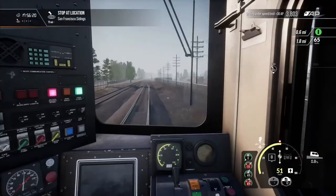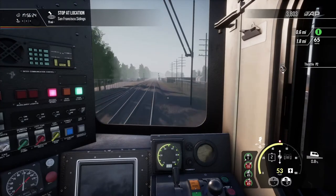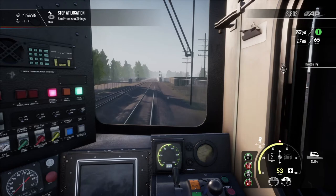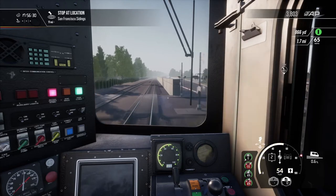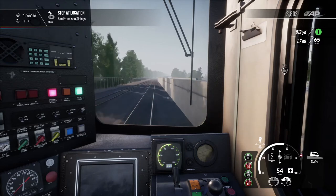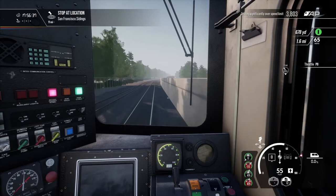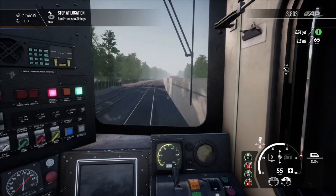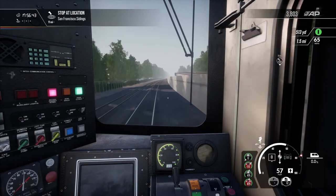We want to be careful on speed as we're passing over and switching onto the other track. 50 mile per hour speed limit, then up to 65 in 1.7 miles. Let's get the power on — actually it switches to an 80 mile per hour speed limit now. I'm not sure what that's about — I might have missed the switch going forward.